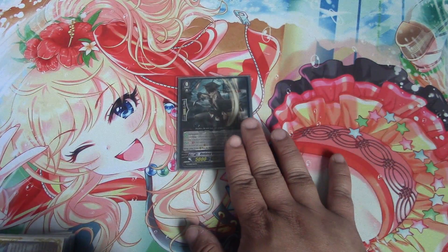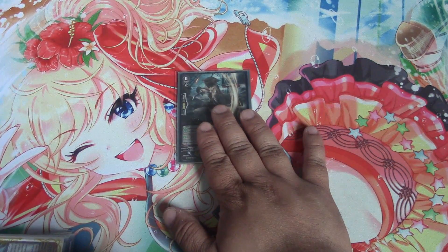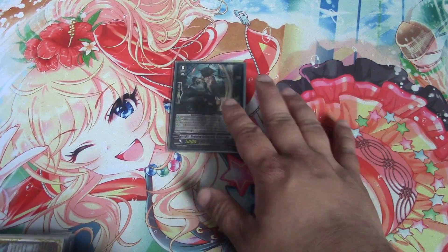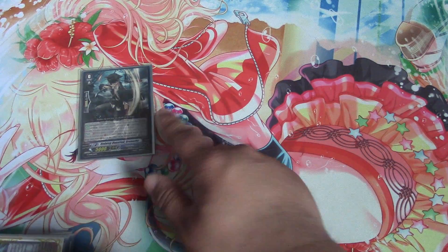We have the Forerunner, Grenache. I usually leave him in soul for the Gauche play, which is pretty self-explanatory, because we want him to hit the drop zone as fast as we can.